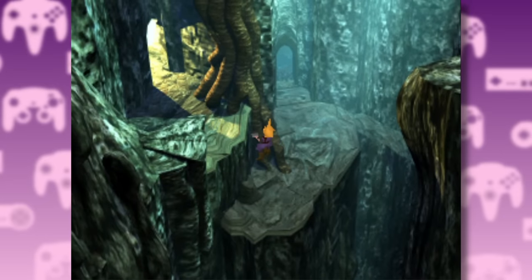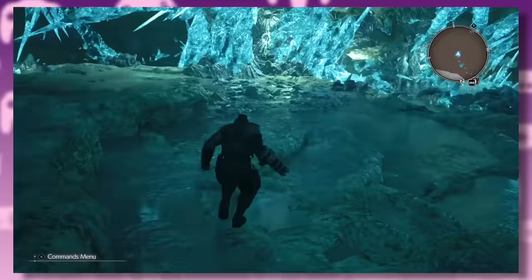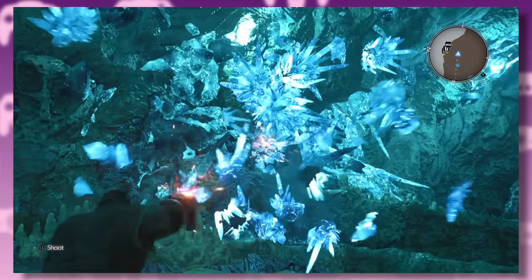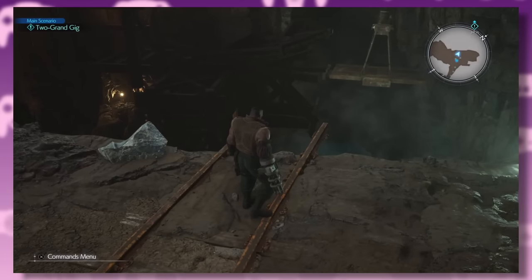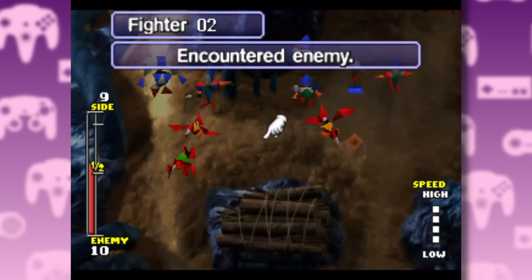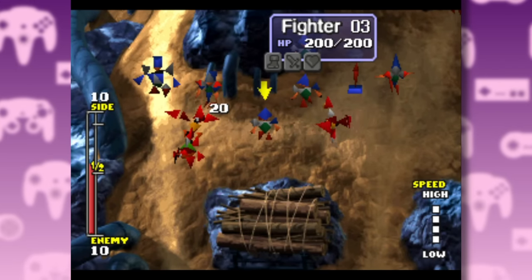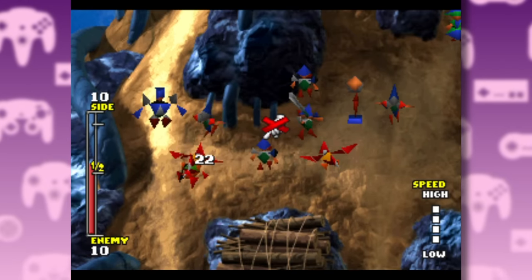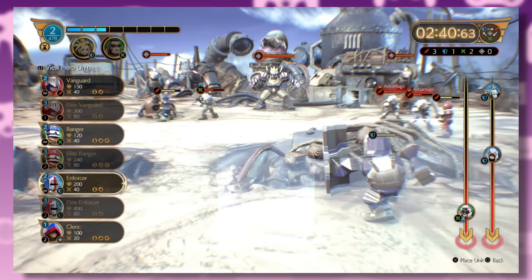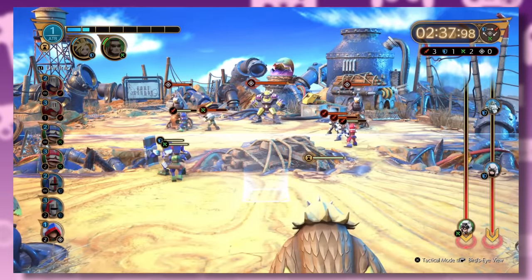Next up is the Mithril Mine, which is a pretty standard mini dungeon in the original. Rebirth expands the mine into a full-on dungeon where the party is split in two. Barret has to use his machine gun to get past the Mithril Crystals and then work out some card puzzles. On the other side of the mine is Fort Condor. In the original, this is an optional area — at least in disc 2 — where the party helped defend the fort by playing an RTS minigame. While Fort Condor is visible but inaccessible in Rebirth, the developers have included a throwback version of the RTS section as a standalone minigame.